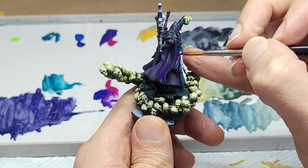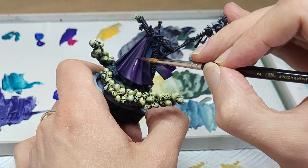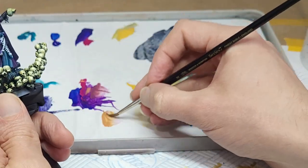Nothing too complicated with the application here, I'm just layering it on. When that's done, we can continue our progression by adding more magenta and layering up again, and then eventually some of that yellow oxide too.